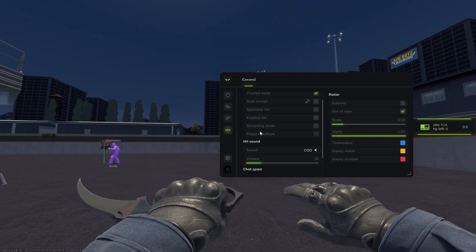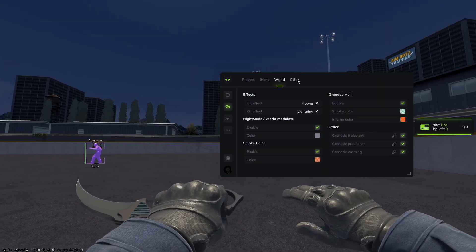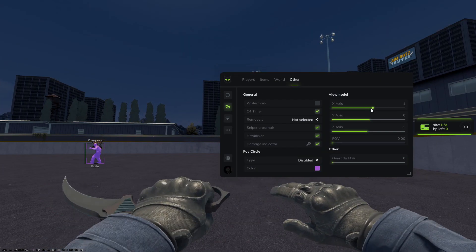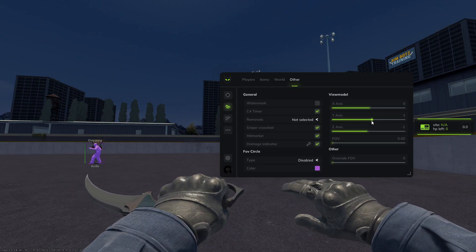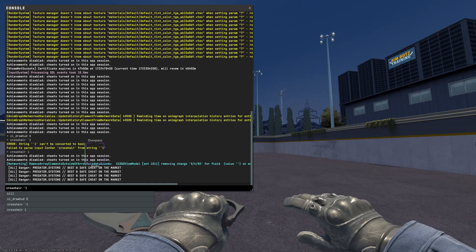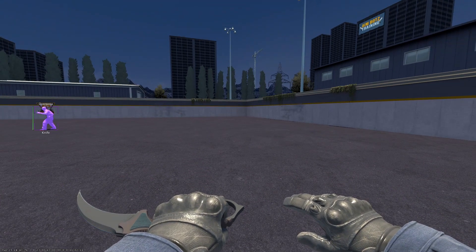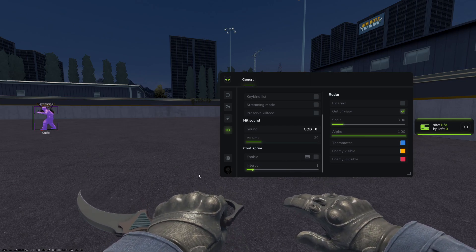It could just be because trusted mode is on. Nope, it's not because trusted mode is on, so I don't know — for me, one to two works and then it's dead. I don't want to press streaming mode because it's gonna kill my stuff. The chat spam is literally still the same — it didn't change. You can put the chat spam on a key now, but there is still no custom chat spam, so it doesn't matter.